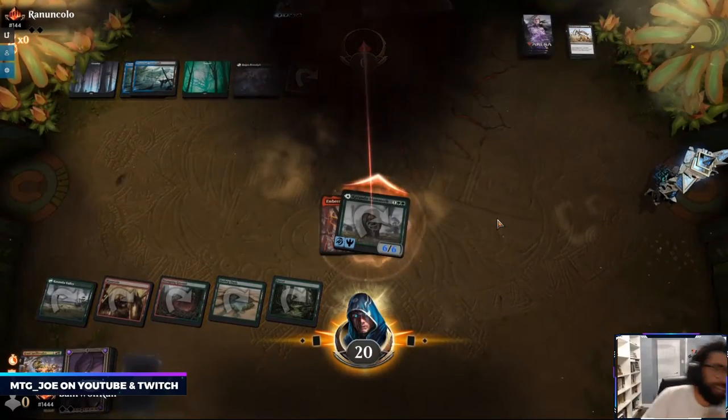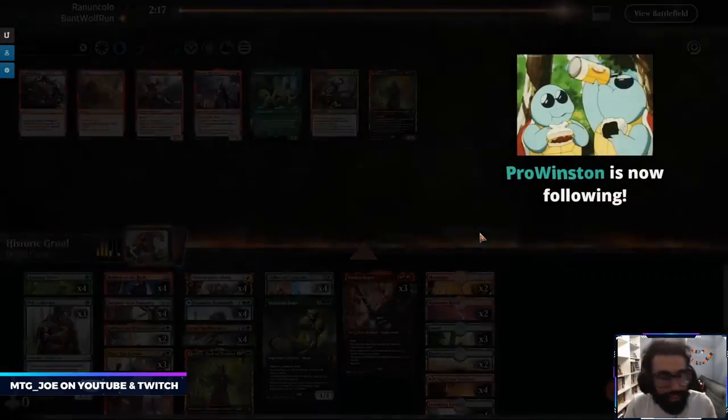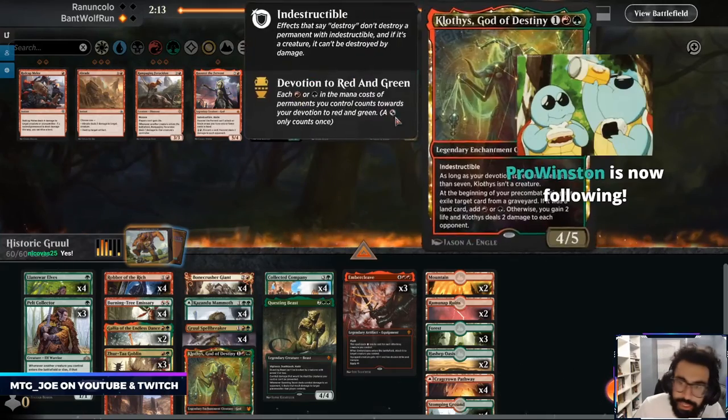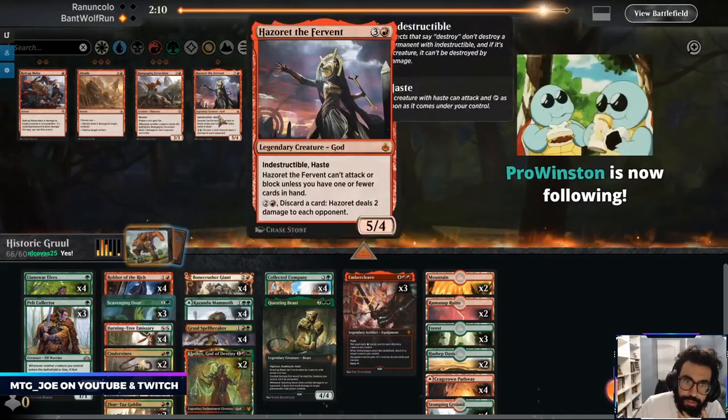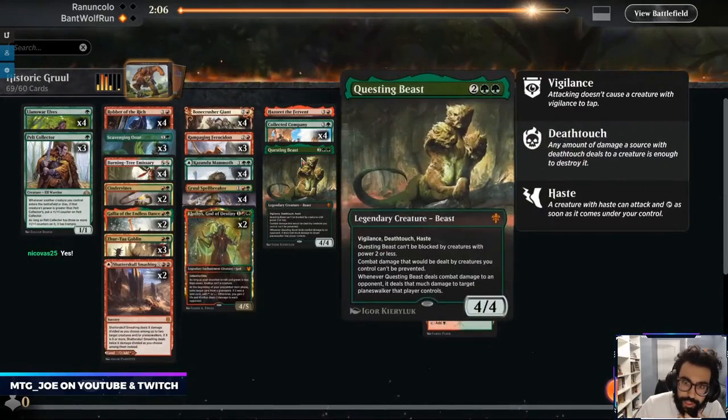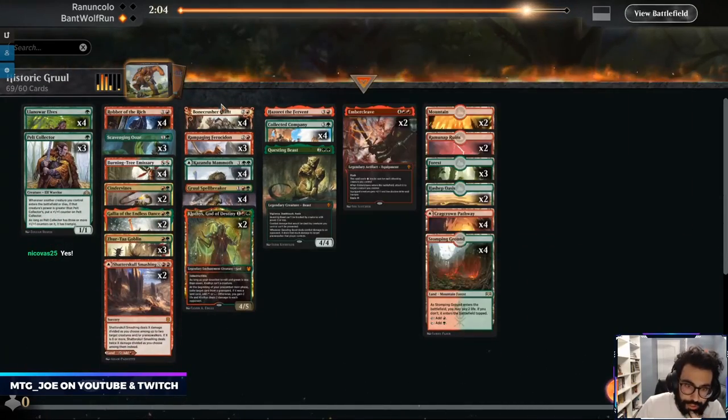Mulled to five. Pearl Winston, thanks for the follow. Another Clothis, play the Cinder Vines, play the Ooze. Trim Cleave. I think we still want Coco.